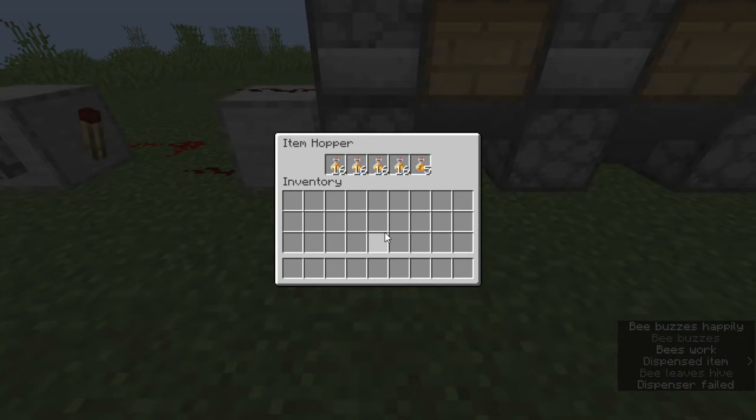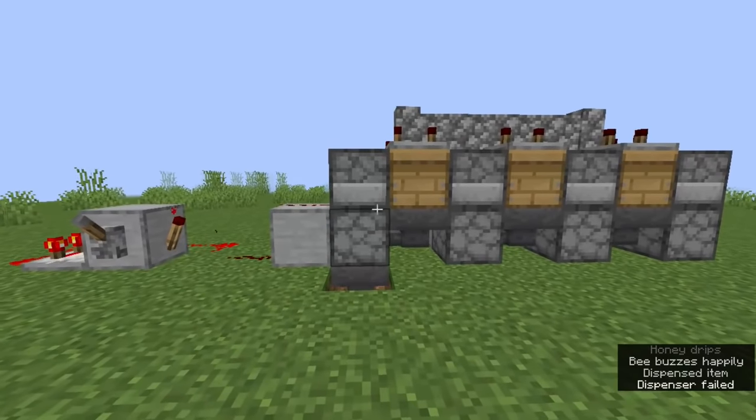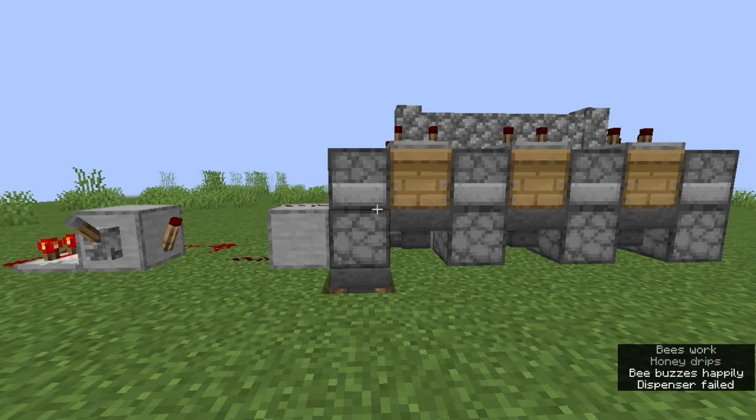In fact, if there's just one single beehive that's ready for harvesting, and you give this farm just one empty bottle, the farm will match the bottle with the beehive, collect the honey, and return the honey bottle to you. It's that efficient.